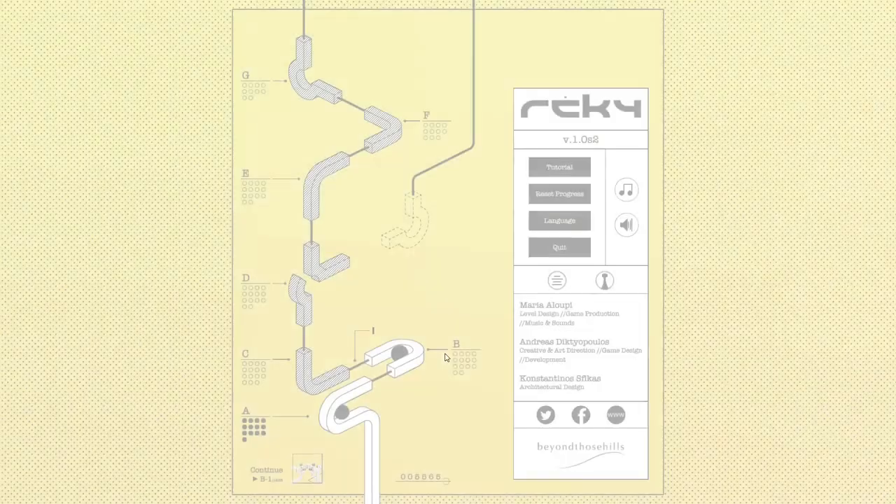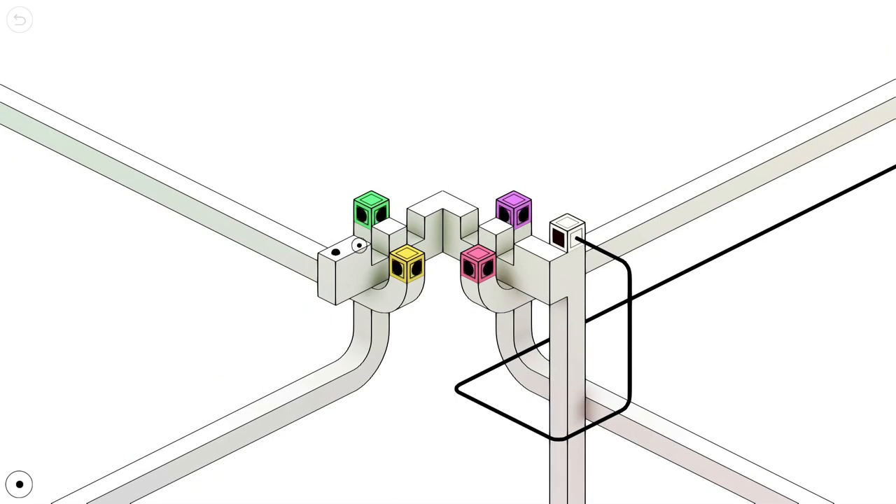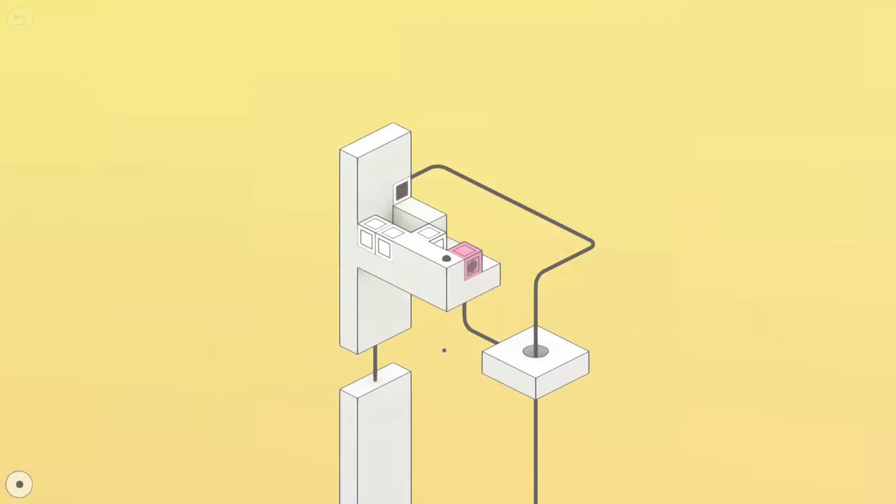Maybe part A is just super easy and linear, maybe they're gonna open it up a little bit more. Oh man, look at all those colors! Okay, so yellow goes that way, and then green goes this way — oh, so you're just telling me what colors go what directions. I got it. A little intro, a little hand holding. I do like the minimalism — the design is pretty nice. So if I hit this, it goes to the right? I'll take that color then.